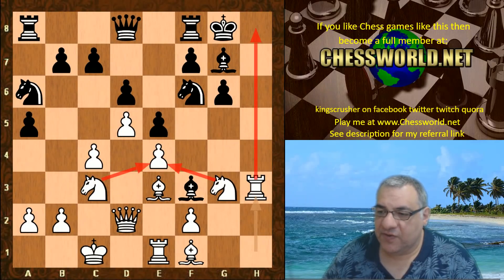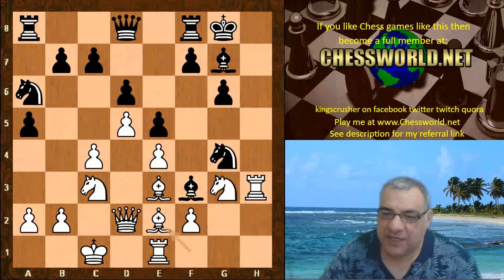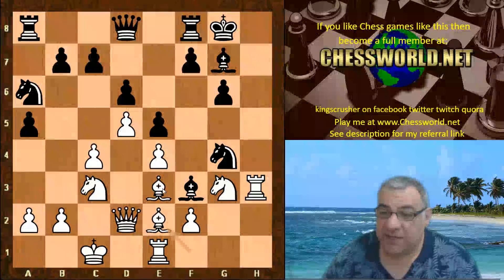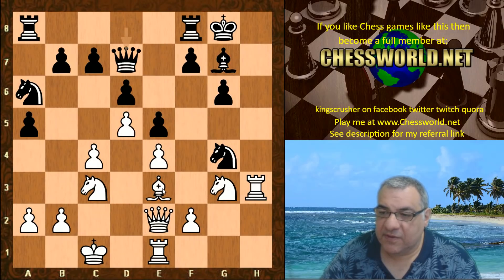With this rook blasting down the h-file we have Knight g4 — isn't this annoying? Well, we have the very casual looking Bishop e2. On Bishop g5 there might be f6, getting a little annoying for white. Bishop e2 not caring about the Bishop really — Bishop takes e2, Queen takes e2, and now Queen d7. The threat is to take on e3 and hit the rook.